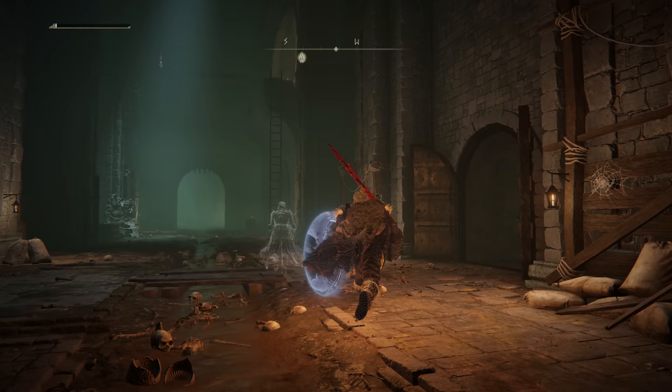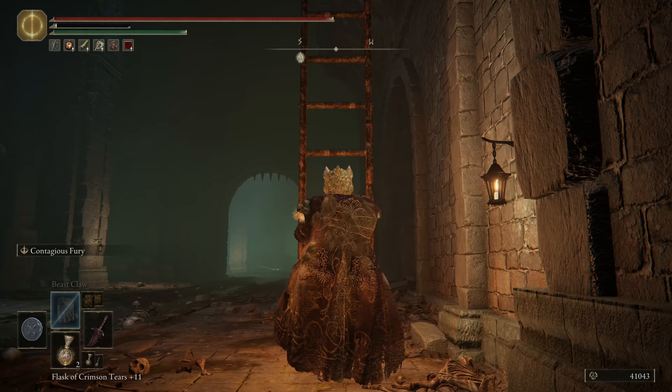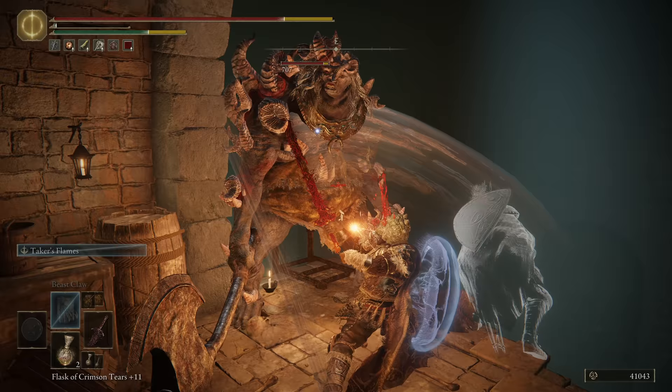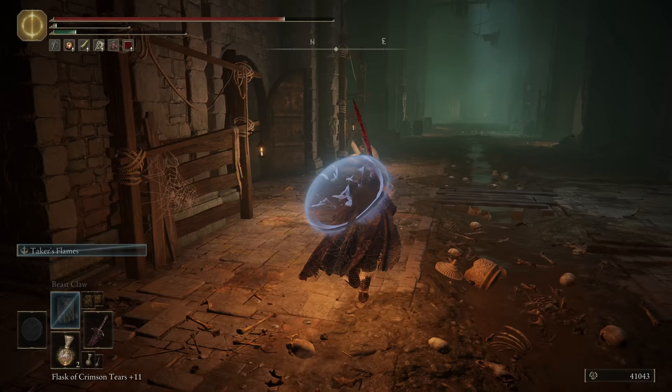I might need to restart the game — I think we're getting a memory leak again. I cannot get up top so the back entrance is going to be my best bet. Let's wrap up here. I want to run by the Roundtable to upgrade my weapon anyway, so we can go talk to Dung Eater while we're there. There must be a way to get way up top to get that. Wrapping up — towers done. Deep dive into the sewer in the next part.